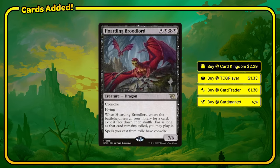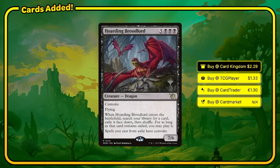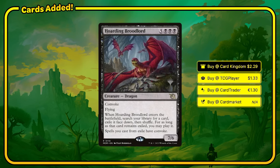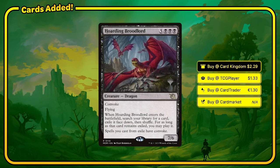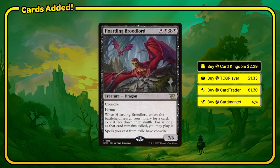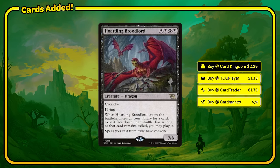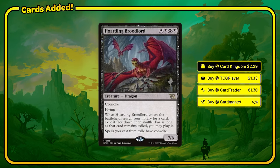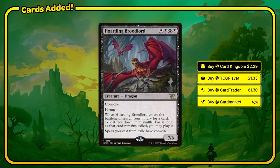Brazen Broodlord — this is a big boy. 8 mana, 7/6 flyer with Convoke. We do have a bunch of cheap creatures, so we might be able to Convoke him out pretty early. When we do, we're going to search our deck for any card, exile it face down, and we can play it for the rest of the game. More importantly, this card is going to allow us to cast our cards from exile using Convoke — you can tap any creature you control to produce mana to cast a spell. All of your creatures become dorks, and adding this option to the cards we've stolen from our opponents is going to allow us to play them so much more easily.